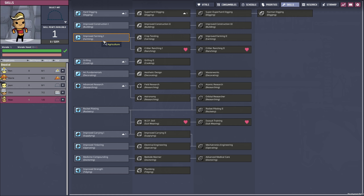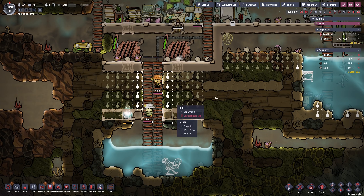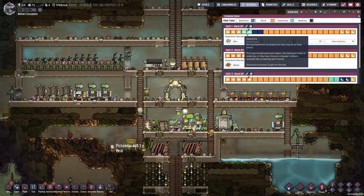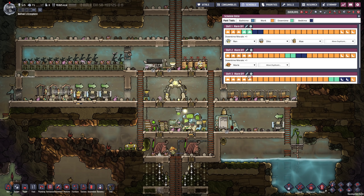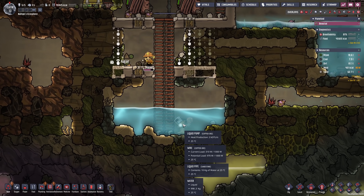May has learned a skill point that I'm going to put into farming, because that's the way to get to critter ranching. I want her to reach that stage very soon because the first resource we need to replenish is coal, and there's a way to do that using critters. One thing I forgot is to put May into a different schedule — I'm going to wait until sleep time is over and then put them into the second shift. There we go, already awake again.